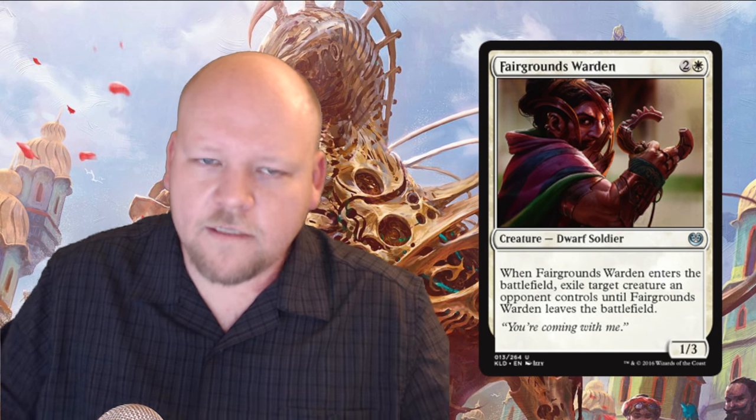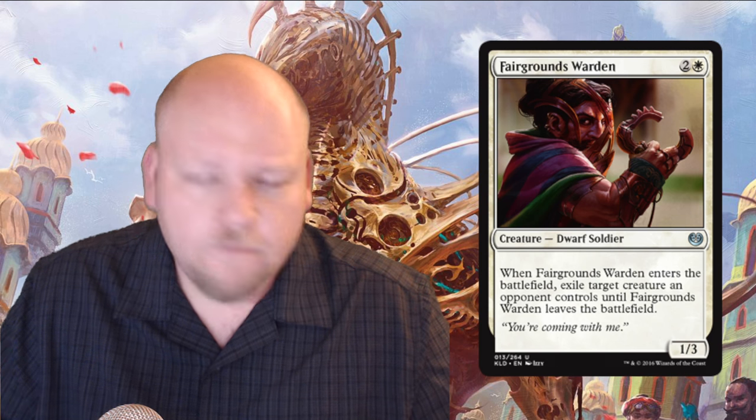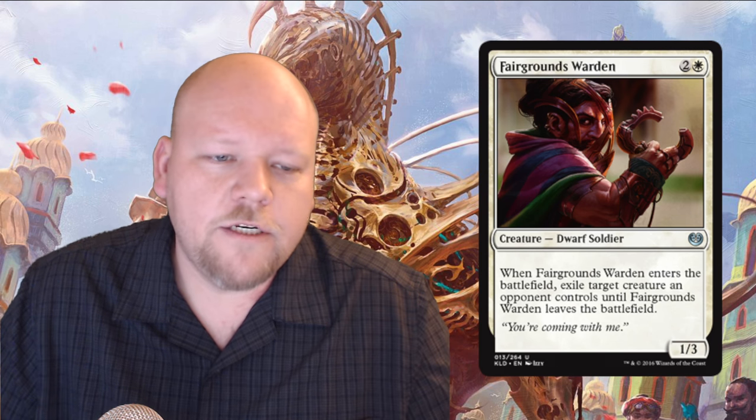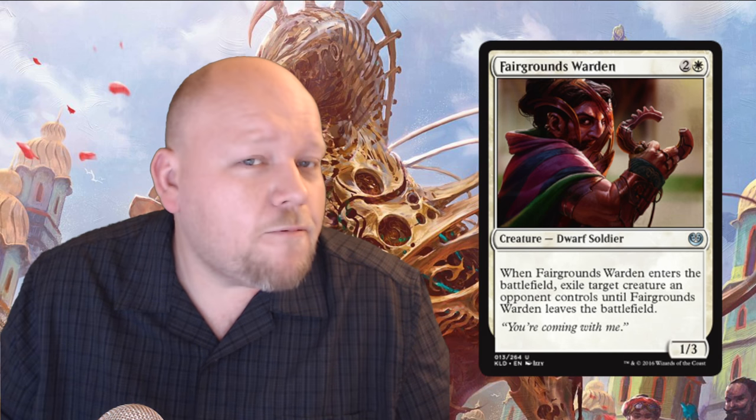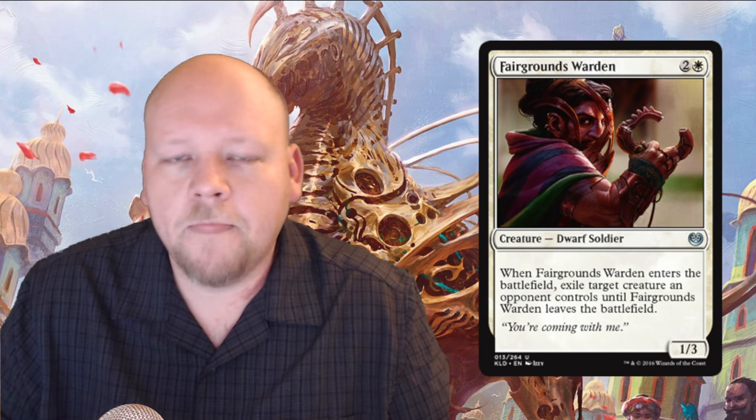Fairgrounds Warden is a white and two generic mana uncommon 1/3 Dwarf Soldier. When it enters the battlefield, exile target creature an opponent controls until Fairgrounds Warden leaves the battlefield — basically the Banishing Priest for this set, but on a splashable white-and-two-generic casting cost with a 1/3 body that can block. This is always 100% playable and always awesome in sealed. It could see some constructed play — Banishing Priest did see play, though this is a 1/3 not a 2/2. Fantastic card.